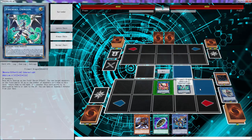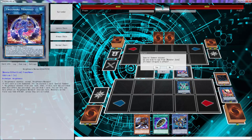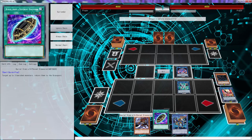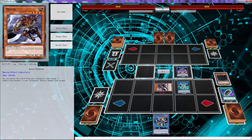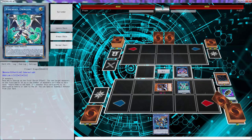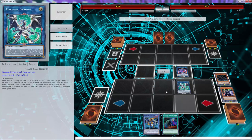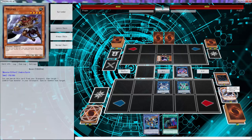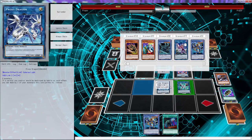Then we're going to go Summon Sorceress into Firewall. Here is where it very much differs from the play I usually do. Normally I add back Goblin Zombie, but instead we're going straight into Mermaid. This is 100% necessary — you need to keep a monster in your hand. If you do not have a monster in your hand, you need to keep Slayer or whatever monster you have. You're always going to need a monster in hand throughout this combo.